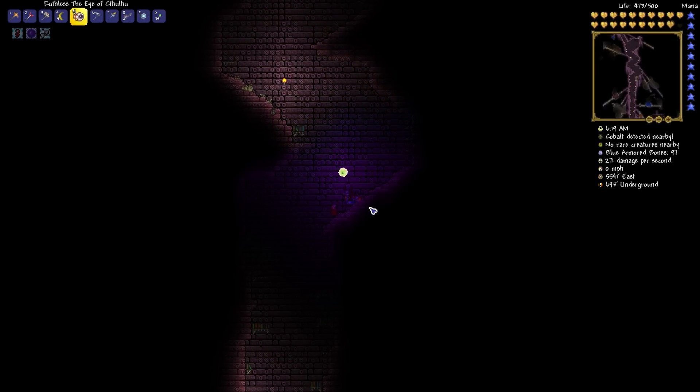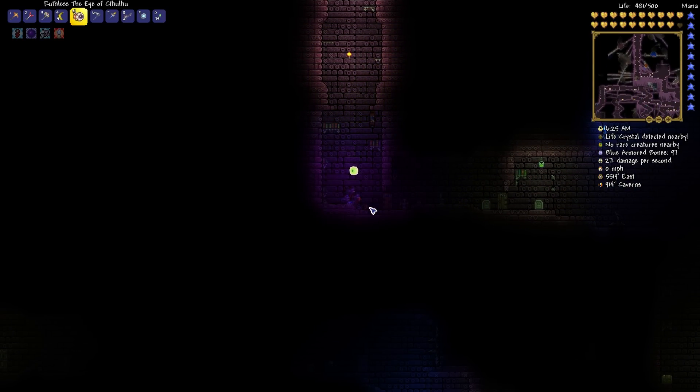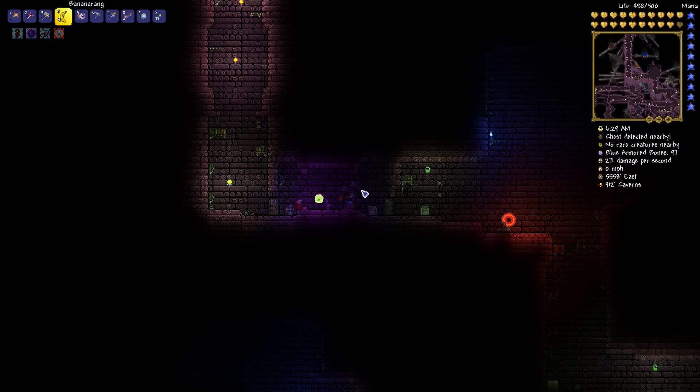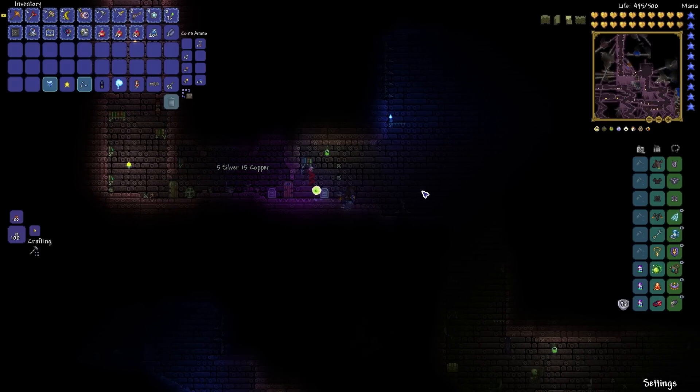Hello and welcome back. Here we are in the dungeon. We're gonna go ahead and get some more resources — we need some more ectoplasm again to make some more naughty presents. Once we get that started, we'll go ahead and take on the frost moon once again, hopefully with much better luck than last time. These guys are everywhere down here. Let me make sure I got my spore sack out.